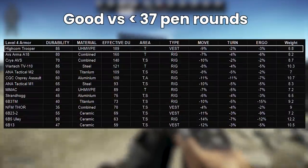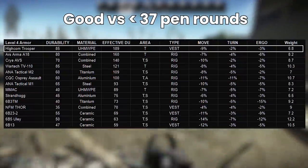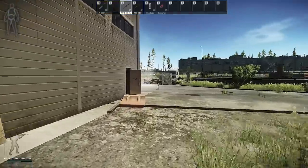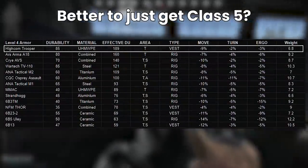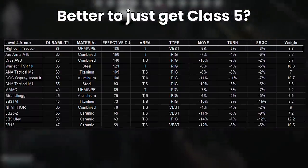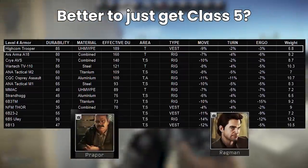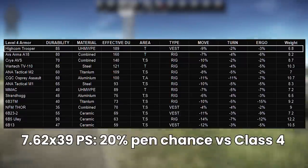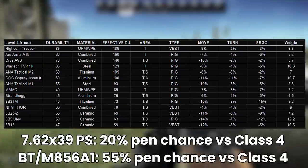Insurance costs are way lower at 23k, so Troopers are quite efficient for insurance frauding and picking up someone else's kit. Early wipe the Trooper is quite tanky when facing rounds that struggle with class 4, i.e., worse than BT or M856A1 at 37 pen. However, once the first month or two of wipe is out of the way, I'd rather pick up a cheaper level 5 armor. Just remember that even 7.62 PS — buyable very cheaply from the start — has a 20% chance to pen class 4 at 100% durability, and BT and M856A1 have a 55% chance of penning on the very first hit. If the round pens, durability doesn't really matter anymore.